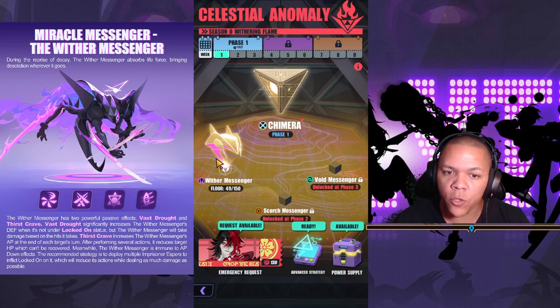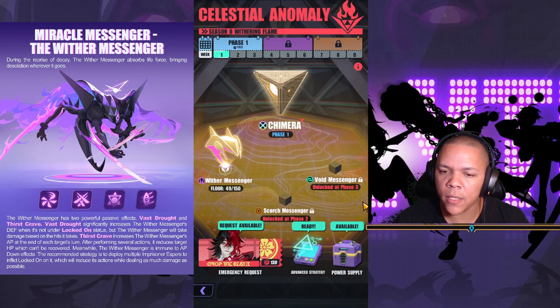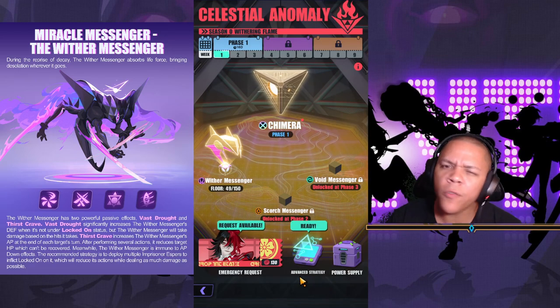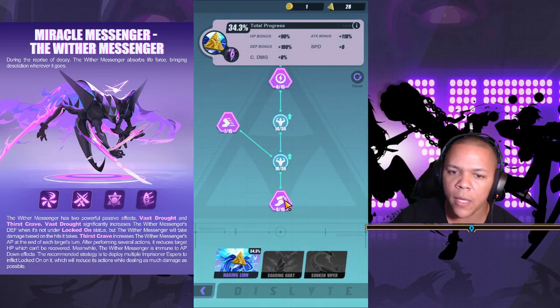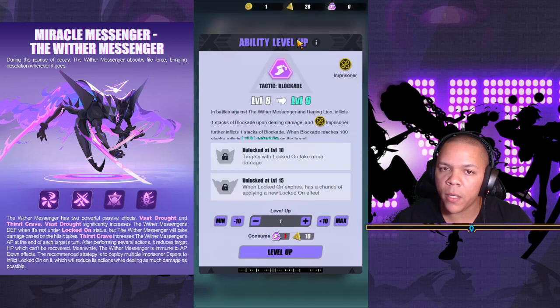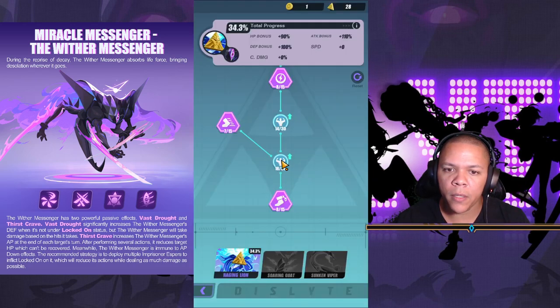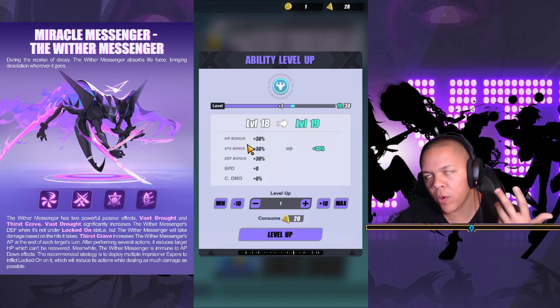Also, when you're doing Wither Messengers and getting currency to update these, you will also get an AFK idol generator called a Power Supply. Rewards are generated over time — clear Miracle Messengers to improve the reward quality. I'm up to 49 and my reward quality is just a little bit higher. It's overtime rewards; if you've ever played any idle game it just gives you stuff over time. You start upgrading these things — they use a specific Divine Essence, and it's an ability level up.